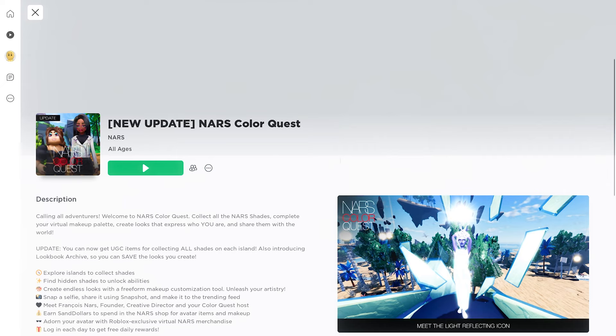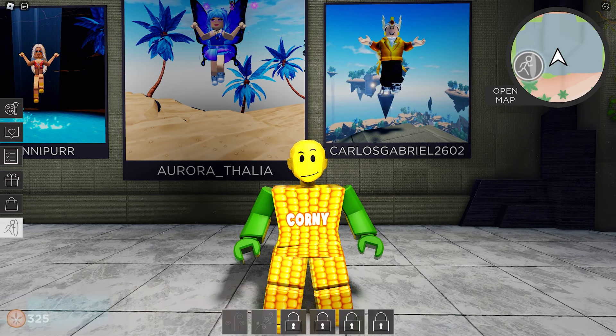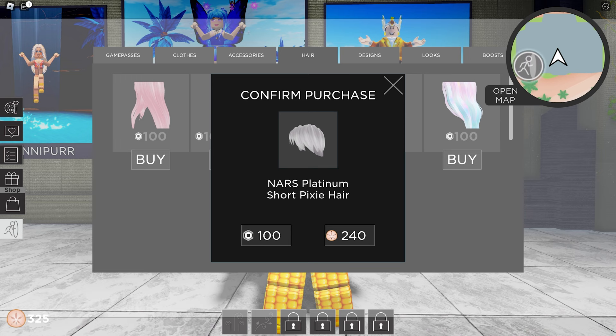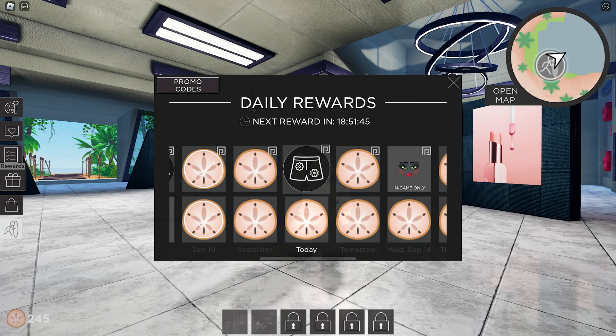First, go and join the Nars Color Quest game. For the white hair, you need to click on the shop icon and go to the hair menu. You can actually buy some of the UGC now with their currency called sand dollars. The hair costs 240 sand dollars.